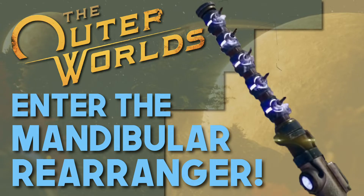Weapons have the potential to make or break a game. Nobody wants a limp noodle — they want the biggest, baddest gun they can find. What started as a bug is now a featured weapon in The Outer Worlds. Enter the Mandibular Rearranger.